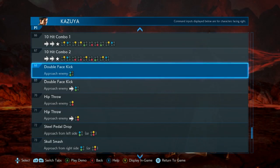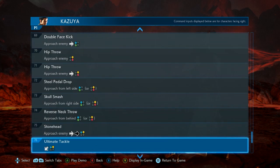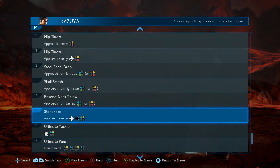Command throws all have unique inputs, and these inputs can often guide how they are to be broken. For example, a throw input that includes the 1 button but not the 2 button would generally be a 1 break. A throw input that includes the 2 button but not the 1 button would generally be a 2 break. And a throw input that includes both 1 and 2 would generally be a 1+2 break.